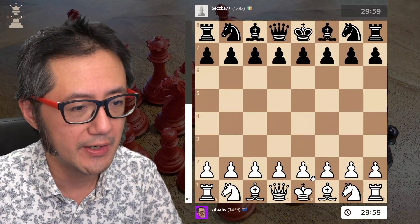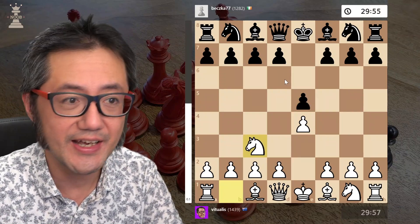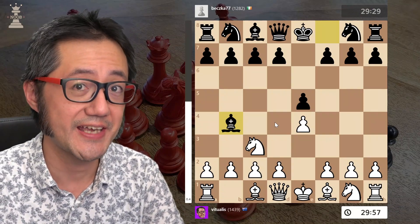That's what happened in this game. I start with Vienna — e4, e5, Nc3 — and then the opponent played bishop to b4, otherwise known as the Shurelev counter-gambit.